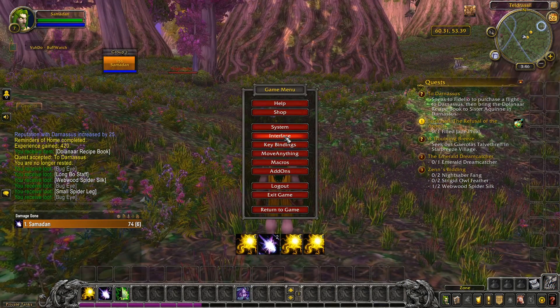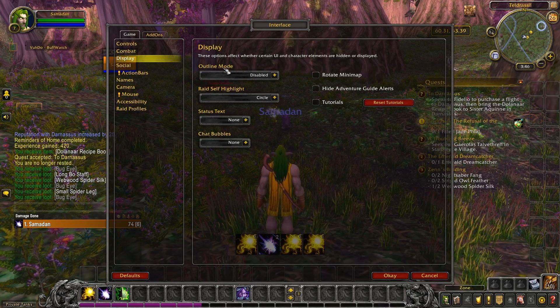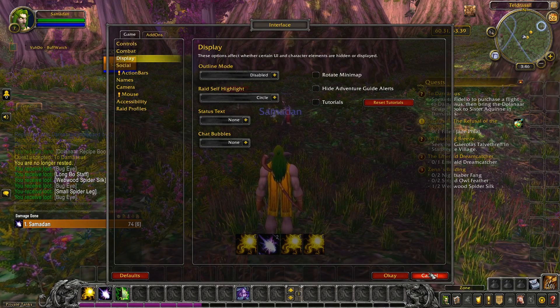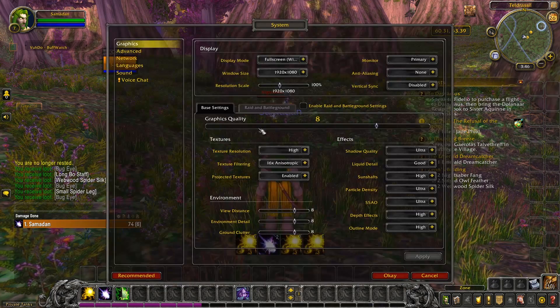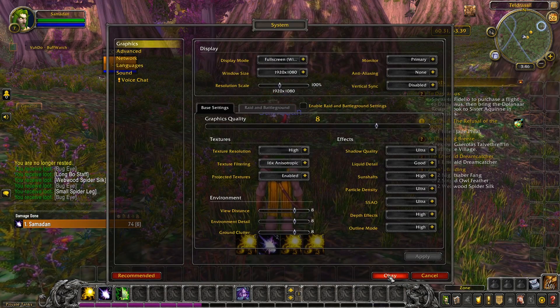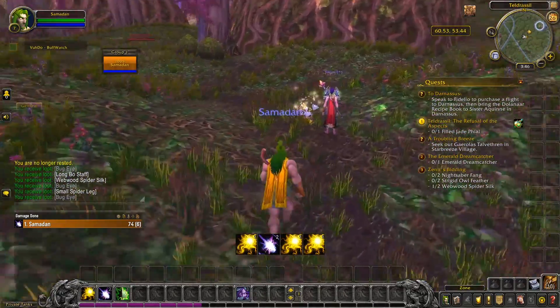By sparkly setting I mean you go into your interface, under display, and I've disabled outline mode, and then I've made sure that in my system, under graphics, effects, particle density, I've set this to ultra. And now I can see the herbs and ore from miles away really easily.